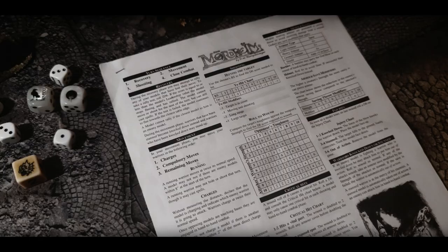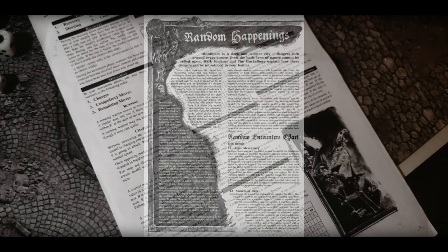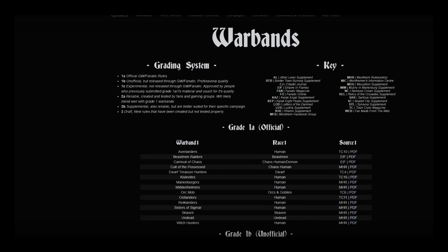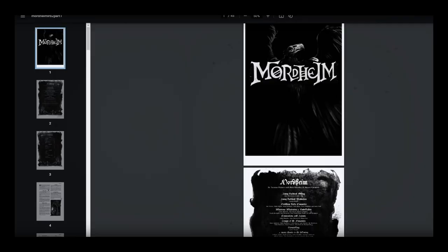After its release, the game had years worth of support via the Town Crier magazines, which brought the inclusion of an astounding amount of new warbands, scenarios, settings, rules for fighting in the wilderness, riding carriages, rules for sewer fights, and dungeon crawling. Eventually, GW interrupted its support, but the rules of the game are now freeware and can be downloaded for free at any time. Just look for the site Broheim — there, you can find all the official rules, along with immense amounts of community-created content.